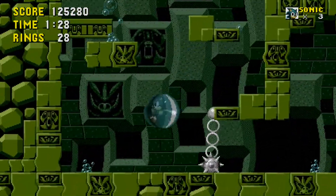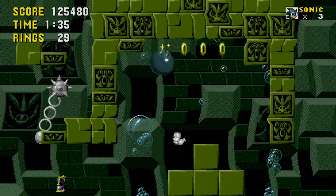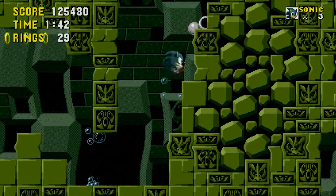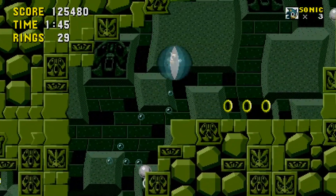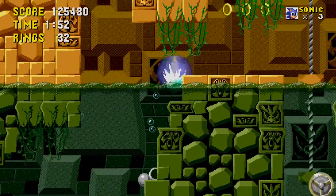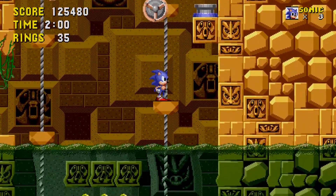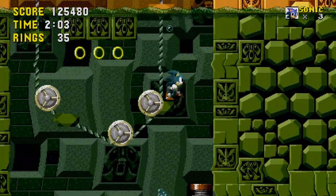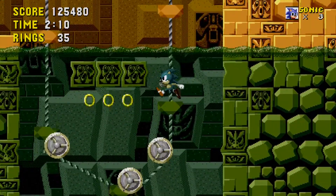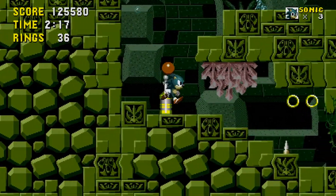I think the Labyrinth Zone bubbles release air at almost twice the rate that the ones in Scrap Brain 3 do, because I never really have to worry about dying while waiting for a bubble — but that happens several times in Scrap Brain 3, which is pretty much a different-colored Labyrinth Zone that's much harder. This is the death that pretty much anybody gets on their first playthrough. If you're quick you can dodge that spike, but the first instinct is to duck down because it looks like you'll fit — and it doesn't work that way. You'll die, so don't do it.